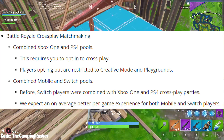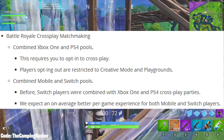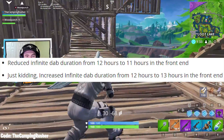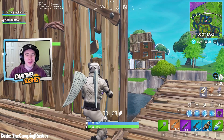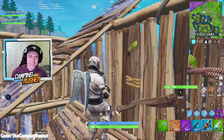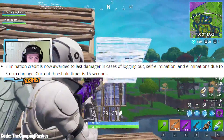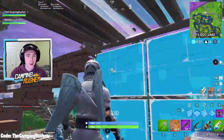For cross-play matchmaking, they've combined Xbox One and PS4 into one pool, and combined mobile and Switch together. You have to opt in to cross-play — if you opt out, you're restricted to Creative Mode and Playground. Also, they've increased the infinite dab duration from 12 to 13 hours in the front end — they've been adding an hour each update apparently. And a big change: elimination credit is now awarded to the last damager in cases of logging out, self-elim, and storm damage eliminations, with a 15-second threshold timer.